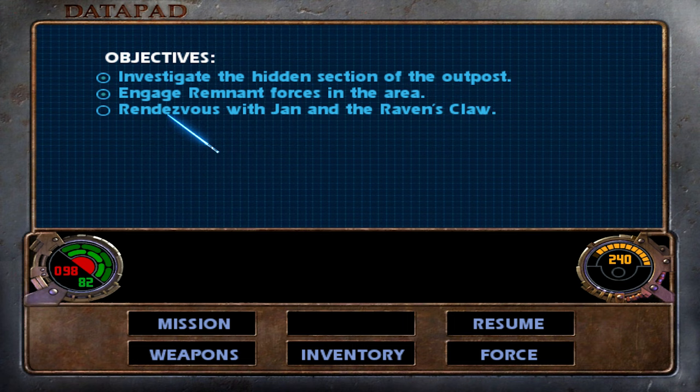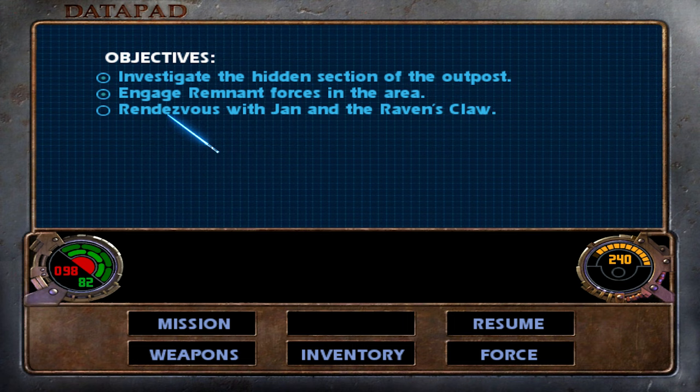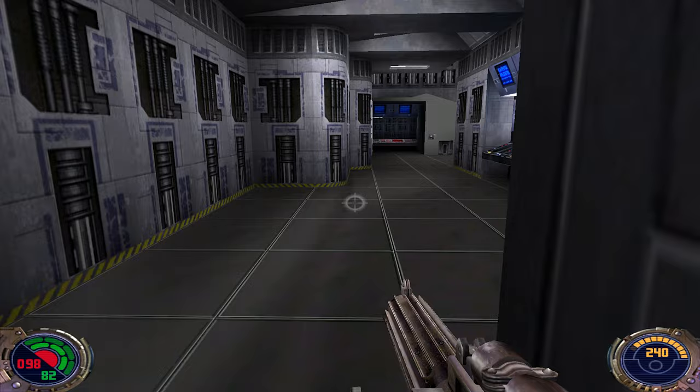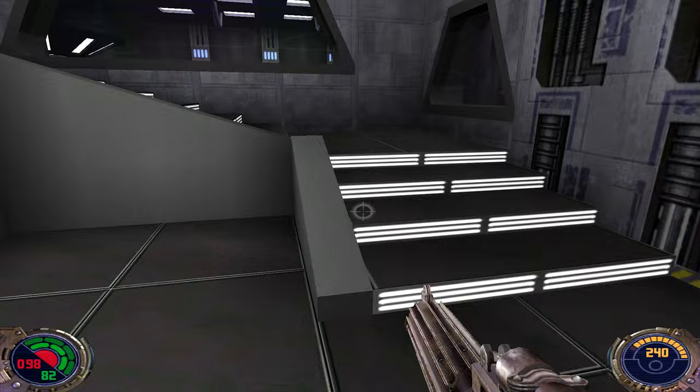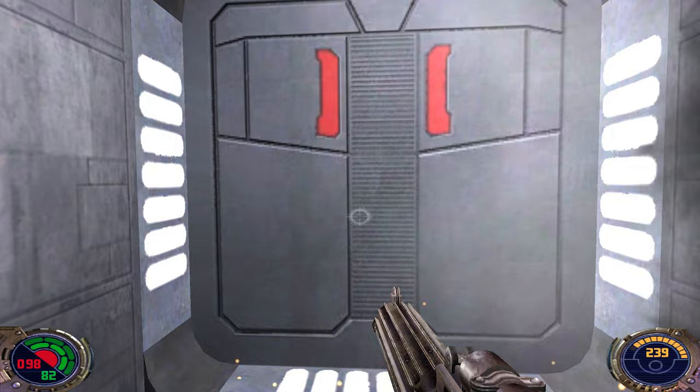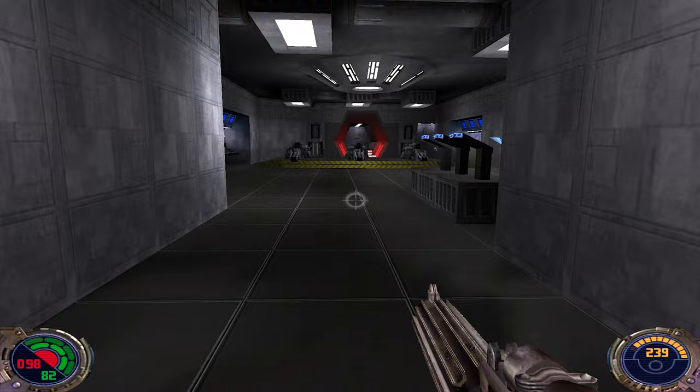We have a new objective. We have to go up here, but I want to check out one thing. There was one door. That's the small droid. Let's get up. Explosives - still locked.